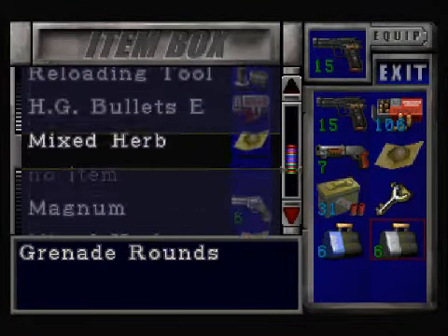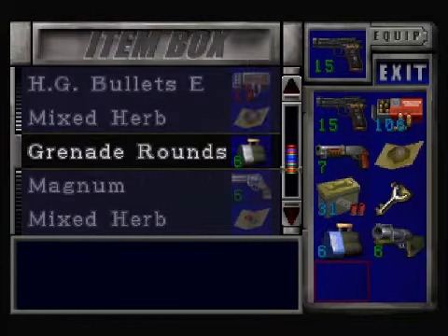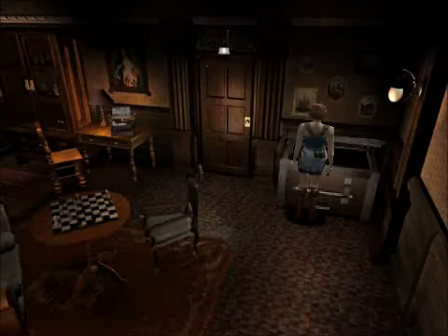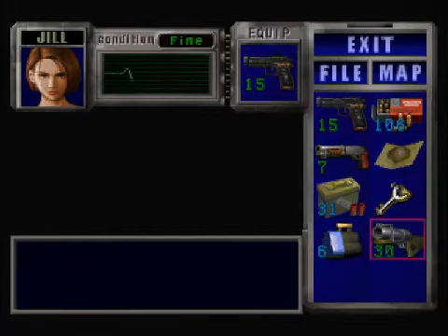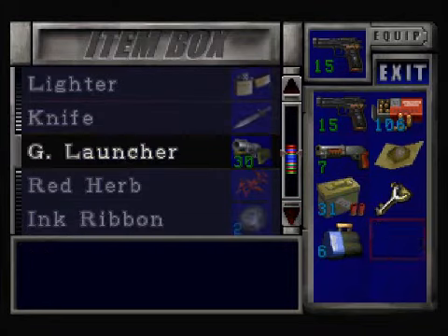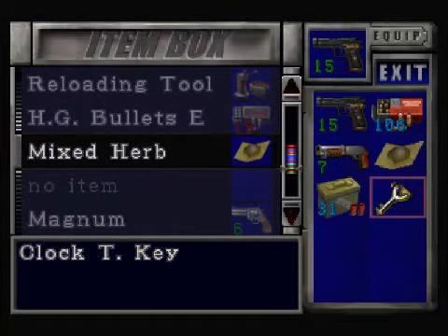I'm going to decide what I want to put in my inventory. I'm going to put more grenade rounds inside my grenade launcher. You can put all the grenade rounds in it if you want, like that. Now we're going to put it back up because I won't be using it, I don't think. I'll keep this key just in case.